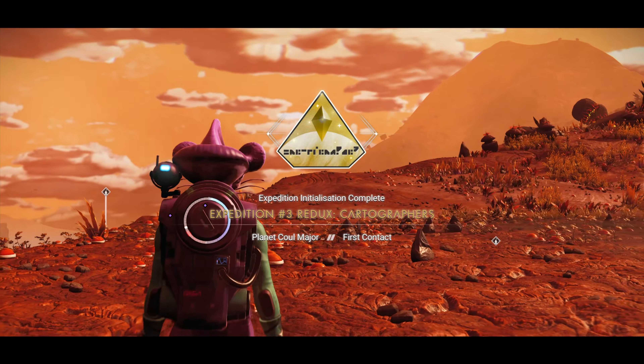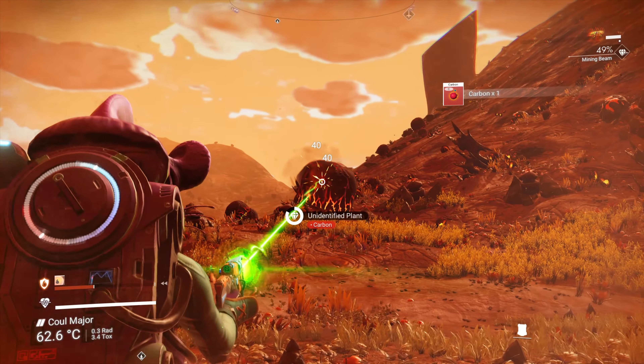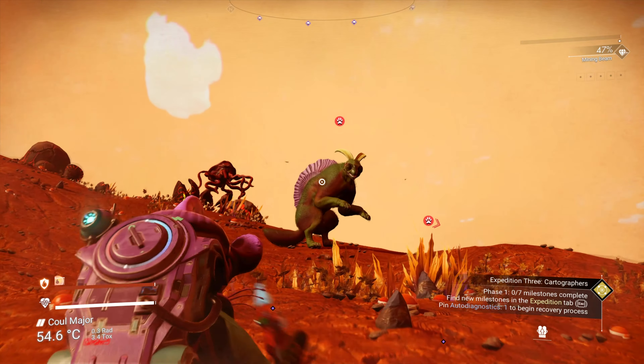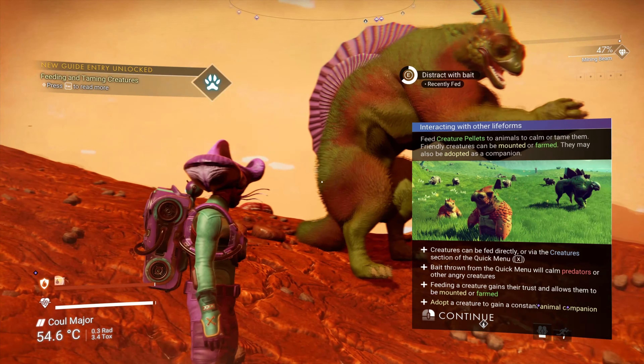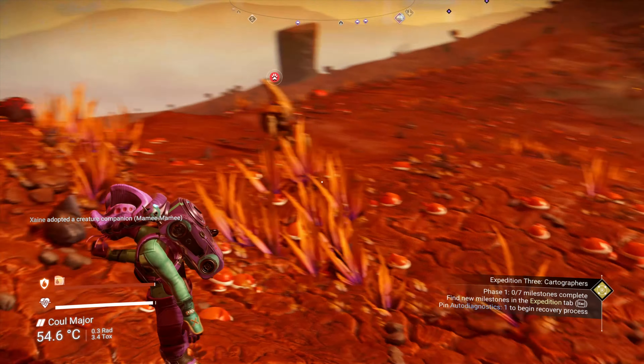Once you have initialized and gained control of your character, the first thing you're going to want to do is shoot some plants to gather 60 Carbon, then craft creature pellets. This planet is covered in dangerous fauna who will constantly be trying to kill you, so creature pellets are really useful just to get them off your back. For the first one, feed it and then adopt it, completing Companionship.